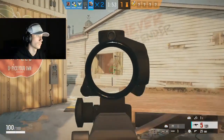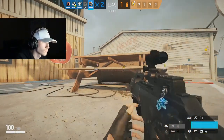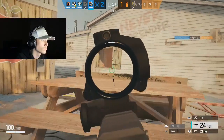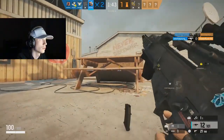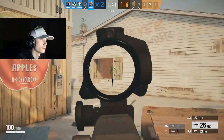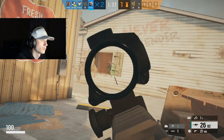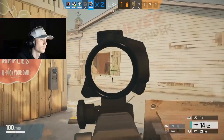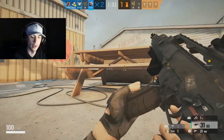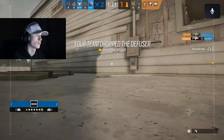No matter where you are on the map, no matter what gun you have, no matter the distance — one bullet to the brain will kill someone. Your goal with your crosshair placement is to always have it at head height. Chest height or even upper neck height is not good enough. You want to always have it at head height, wherever the enemy is — standing up, crouching, wherever they are — you're always aiming for that head. Because even if you miss 30 bullets, if you hit just one in the head, that is still a winning gunfight.